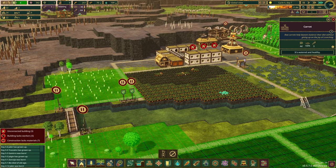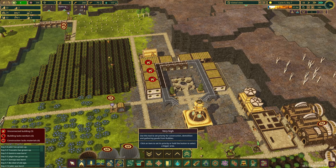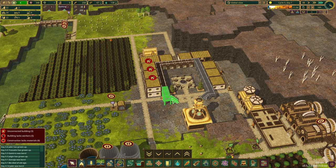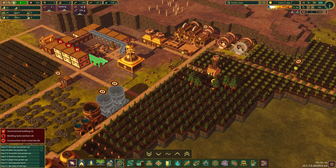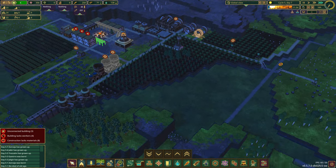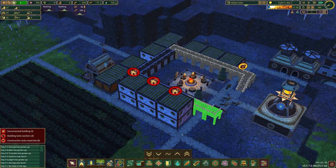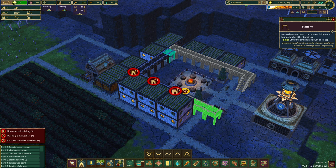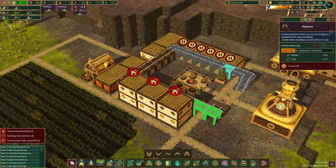We can start getting some more baby beavers as we have some free jobs. We need to figure out where the planks are going. Of course — all of this. We're going to pause the building of these because I don't want any planks going anywhere else. We are going to save them.